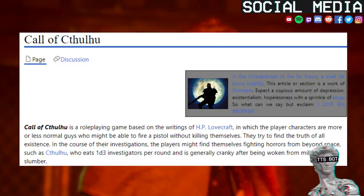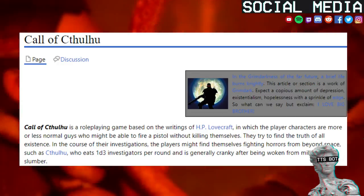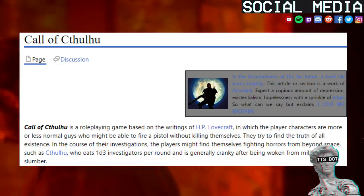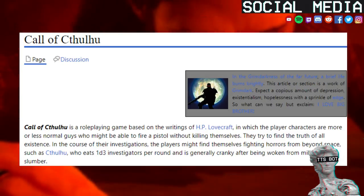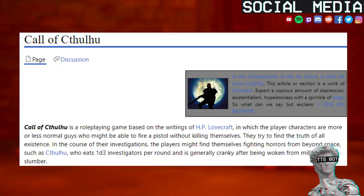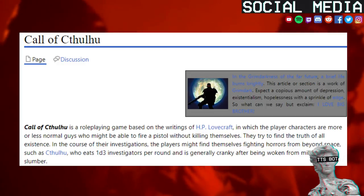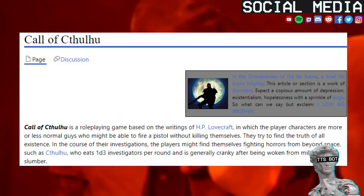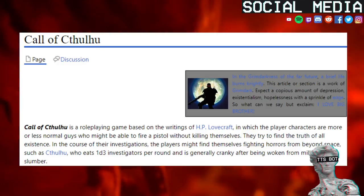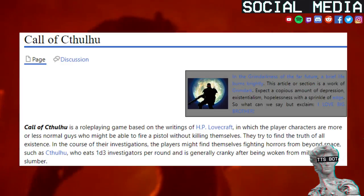Call of Cthulhu is a role-playing game based on the writings of H.P. Lovecraft, in which the player characters are more or less normal guys who might be able to fire a pistol without killing themselves. They try to find the truth of all existence. In the course of their investigations, the players might find themselves fighting horrors from beyond space, such as Cthulhu, who eats 1d3 investigators per round and is generally cranky after being woken from millennia of slumber.